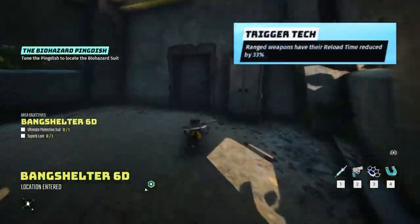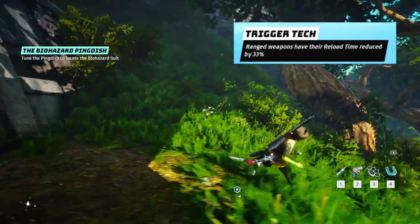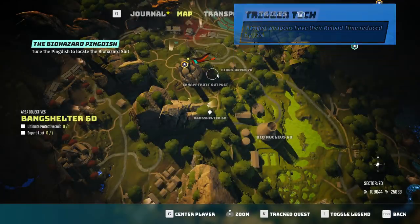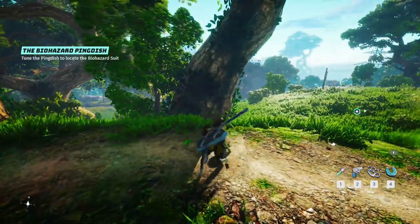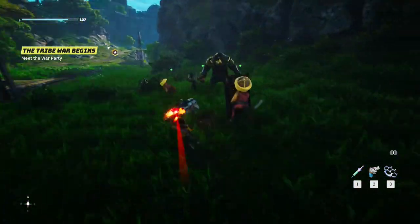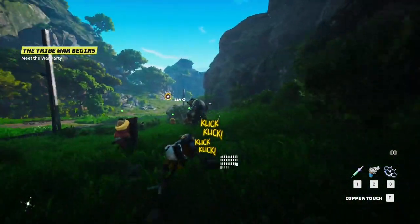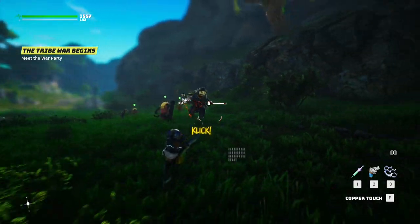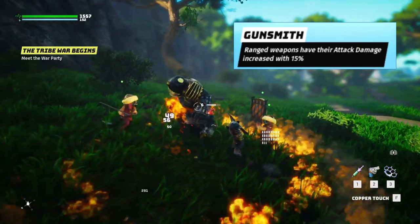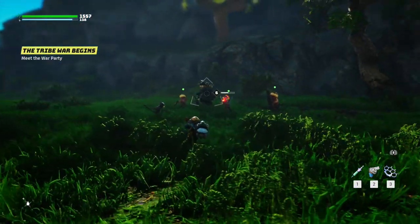The third one is Trigger Tech — range weapons have their reload time reduced by 33%. This is a good perk for range builds. There is a similar perk called Quick Load for the Deadeye class, but Trigger Tech is better as it has a 33% reload time reduction instead of 25%. So I suggest picking up Trigger Tech over the Deadeye's Quick Load perk. The fifth and final range perk is Gunsmith — range weapons have their attack damage increased by 15%. Self-explanatory, this will be a really good perk for range weapon builds.